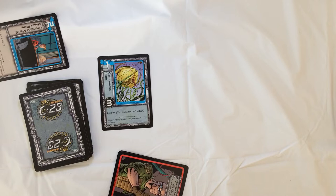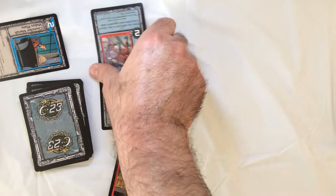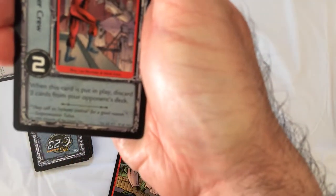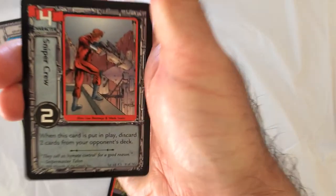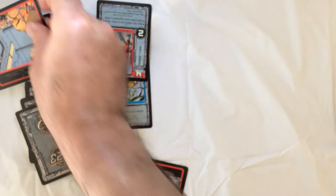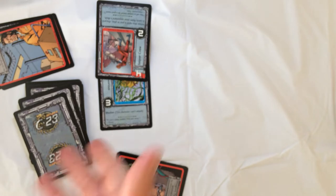Now if our opponent was gonna go, this is what he'll play — say he had four resources. When this card comes into play, discard two cards from your opponent's deck. So he automatically takes two life off your deck, and you just drew two life, so you lost four life already. So kind of be careful with that.